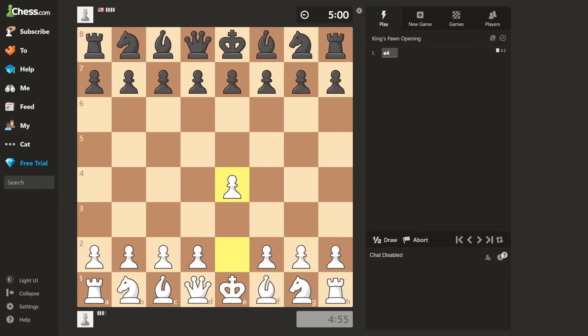E4. Two squares, baby. E5. Double the squares. Way too easy. D4.